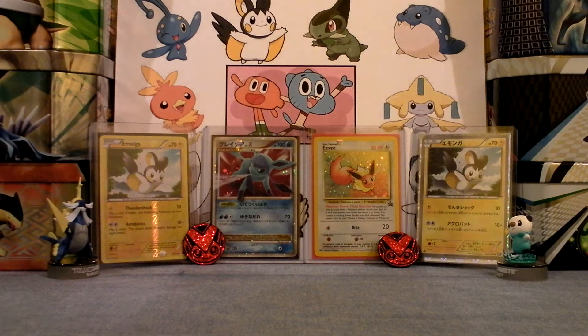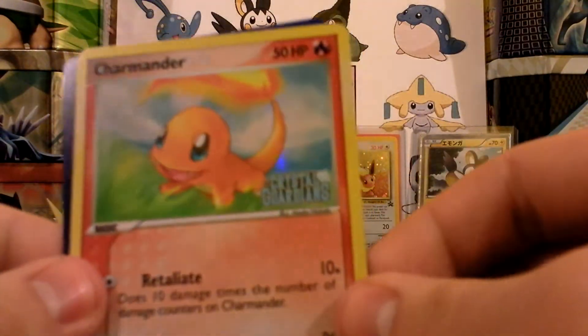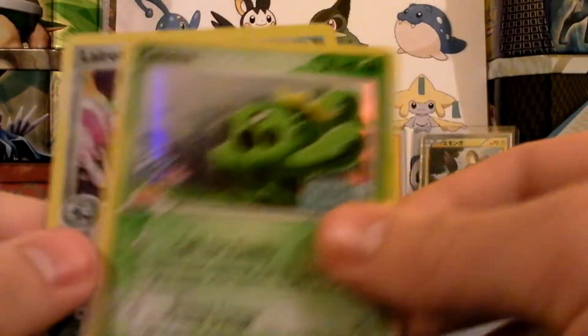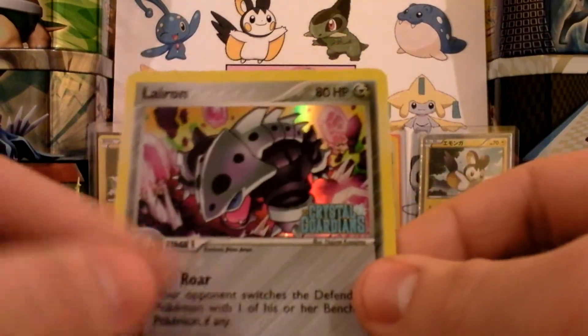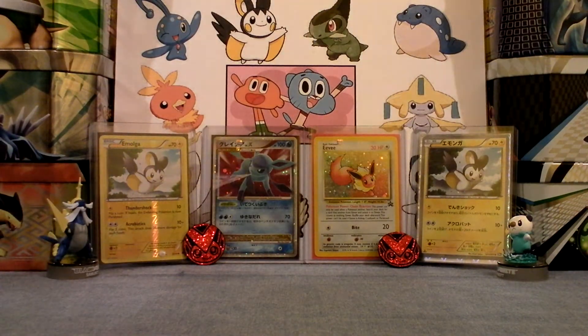There's a Cagnia Reverse and a Spoink Reverse. These are from Crystal Guardians — that's a very cool set. They have one of my favorite gold sets for that. There's Spoink and Charmander. There's Cagnia and Leron — I think I had that one time, it's a very cool reverse. It was a while back, way over a year ago. So thank you for those.